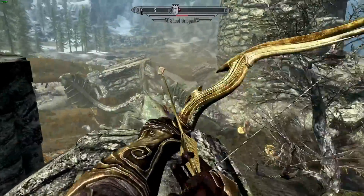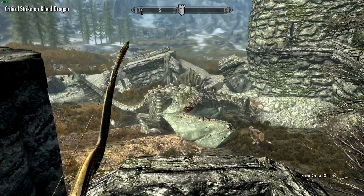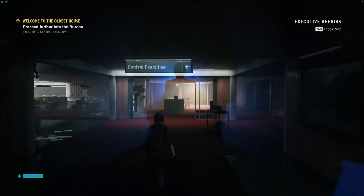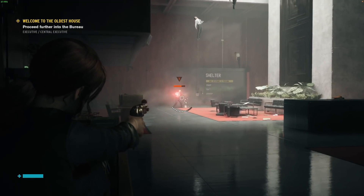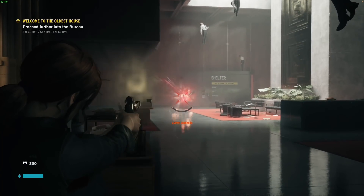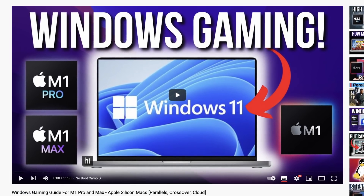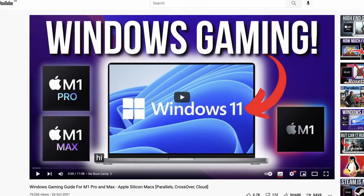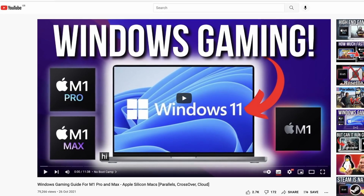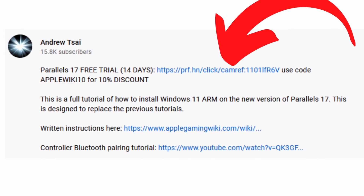We can also play games through a virtual machine software like Parallels, which virtualizes the entire Windows 11 ARM operating system and plays games on top of it as well. Parallels really benefits from having the increased number of CPU cores as well as the increased RAM of the M1 Max chip. If you'd like to find out how to install any of these games, please follow the link in the description for my video tutorial, which provides a step-by-step guide on how to install games on Crossover and Parallels.